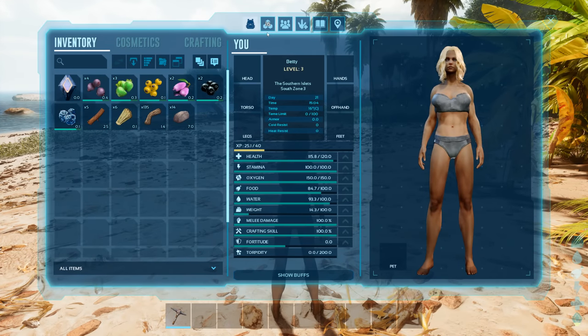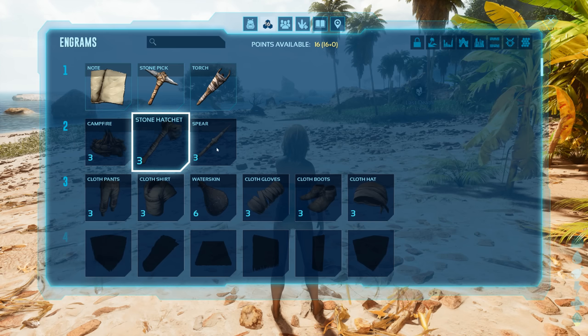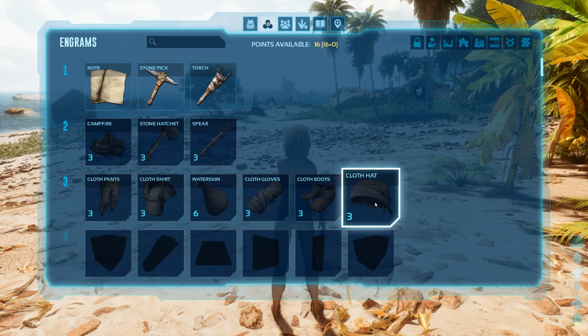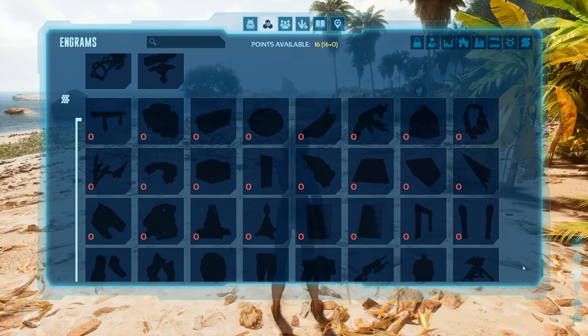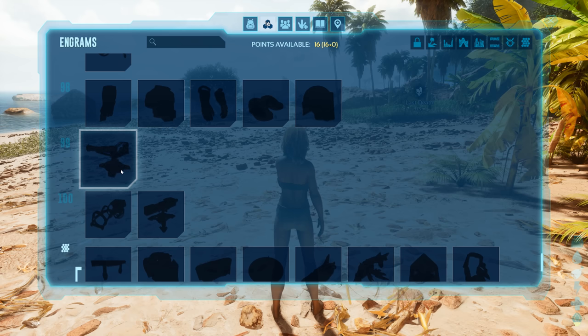Now that we've leveled up, you have to select these stats before you can access the engrams. Every level you get a new set of engrams that you can unlock. We're at level 3 now, which means we get access to the level 3 engrams - all the way up to level 100, where you get things like turrets and crazy stuff.